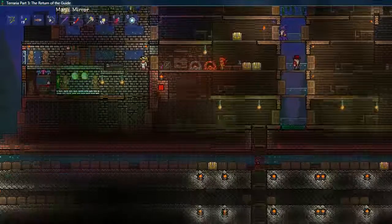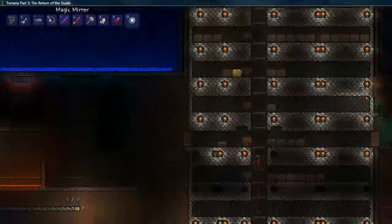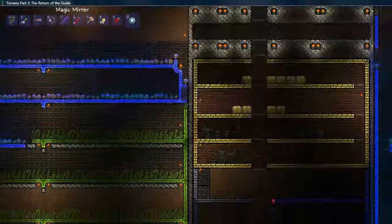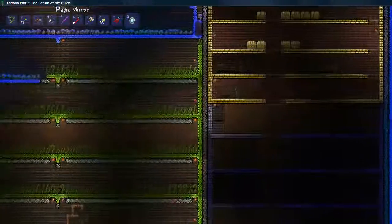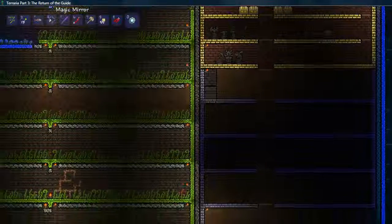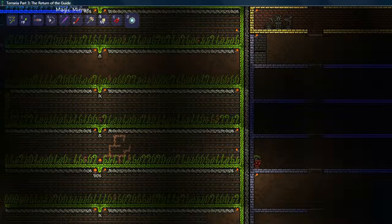Here is the storage area — it kind of goes down for a while. I have labels for everything. And then it's more of a treasure room, and then the hell elevator. On this side I haven't really developed a very good system yet. I'm trying to make several farms for Moonglow and such, but it takes so long to grow the water leaf that I'm kind of discouraged from messing with it right now.